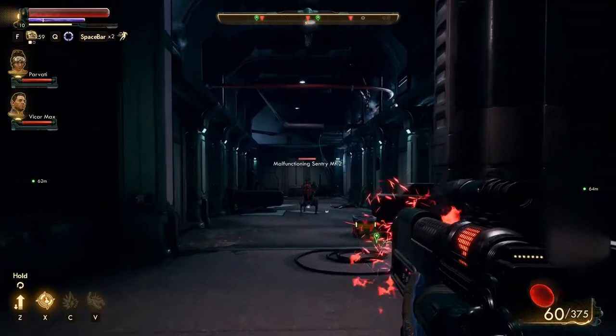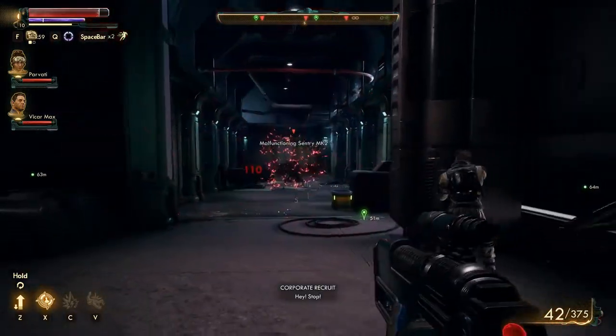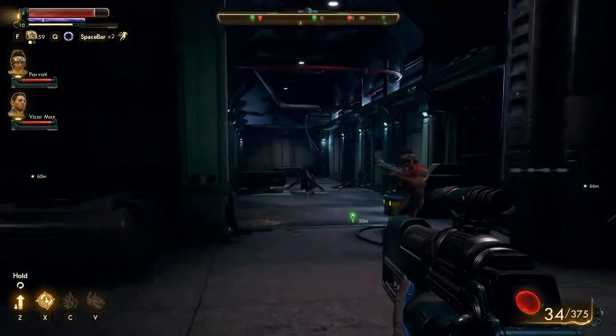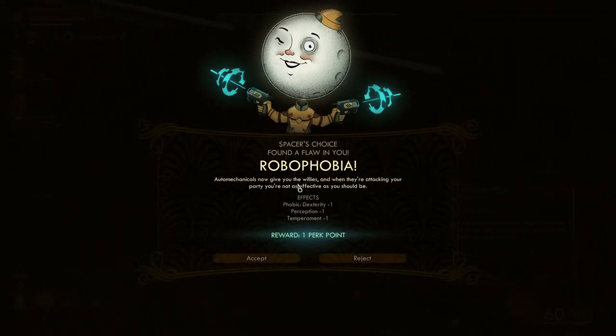Malfunctioning sentry. Wow, they did like no damage to him. I found a flaw in you. Flaw tutorial: During your adventures, things may happen to your character that you can trigger a flaw offer. Taking the flaw is optional, but doing so provides you with a perk. Robophobia - auto mechanicals now give you the willies, and when they're attacking your party, you're not as effective as you should be.